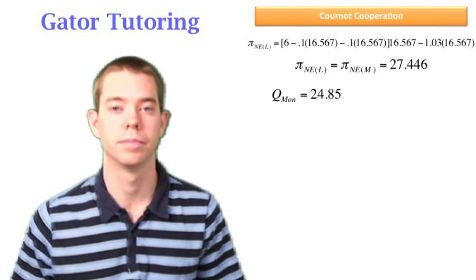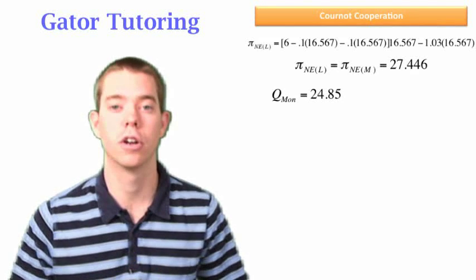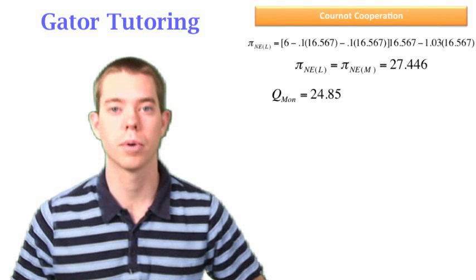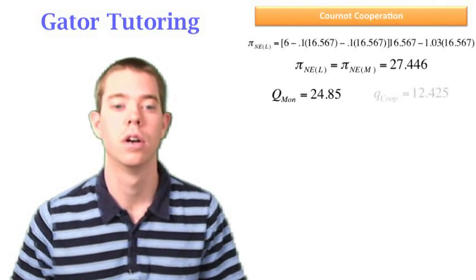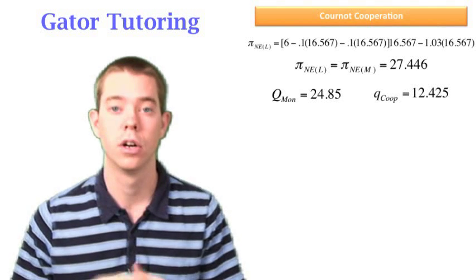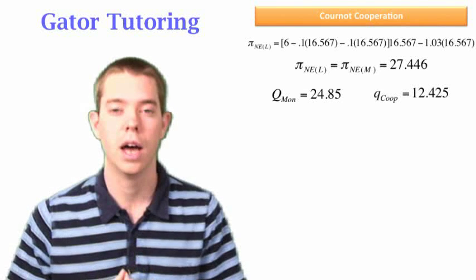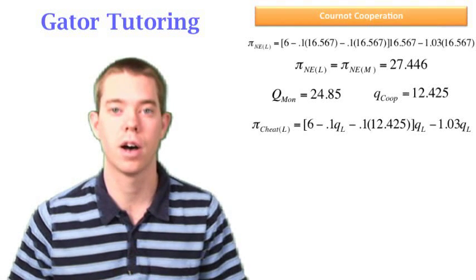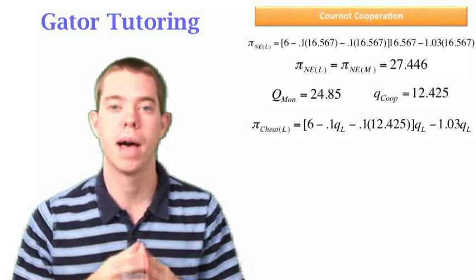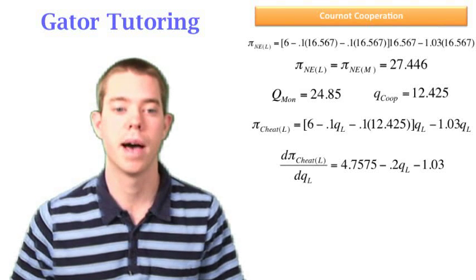Now we need the cheating profit. If someone cheats, it means one player convinced the other to cooperate while he deviated. During cooperation, each player produces half the monopoly output — 12.425. So to find the cheat profit, we plug in 12.425 for QM and then maximize Larry's profit given that. Setting the derivative equal to zero and solving, we get QL equals 18.6375 — he produces more than Matt.